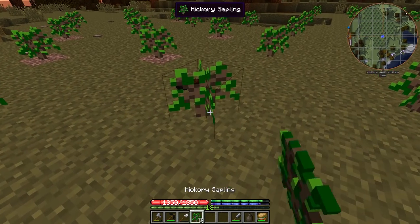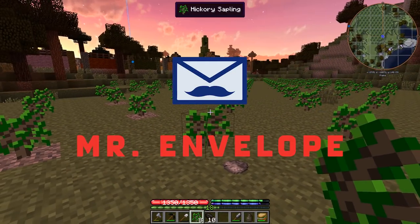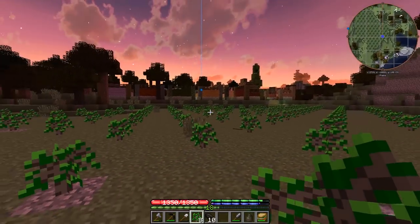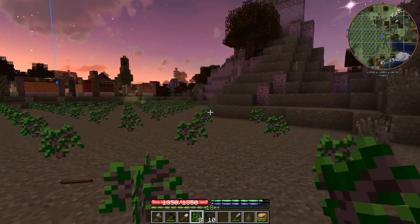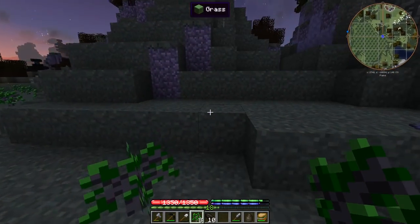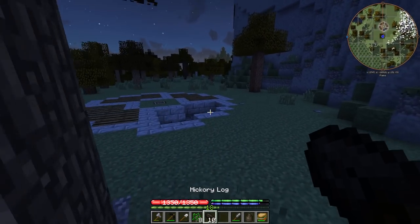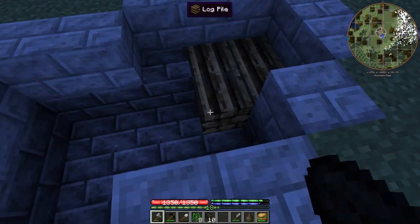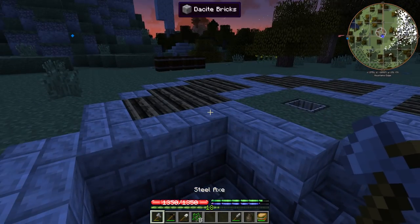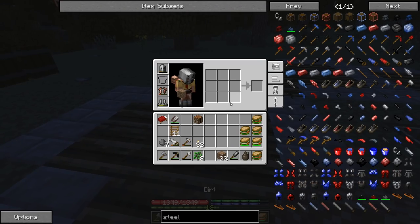Welcome back everybody to another episode of Terra Firma Craft. I am Mr. Envelope. That makes eight left, so we have 120 hickory trees growing in this area — pretty cool. Just got done harvesting everything and we're getting ready to start another pit kiln, three of them actually. I do have torches on me.